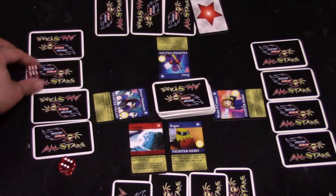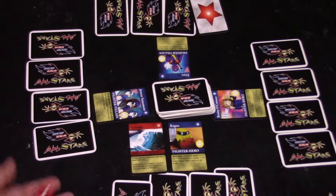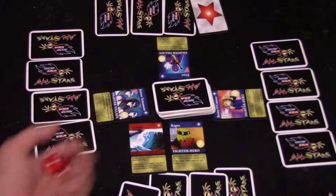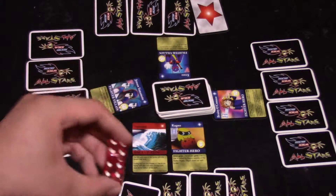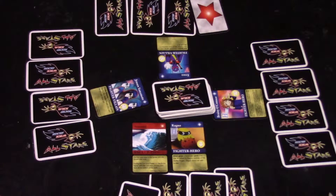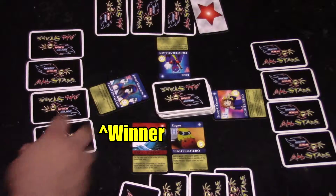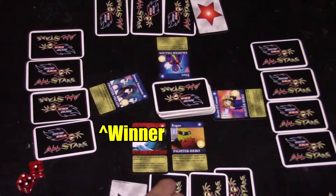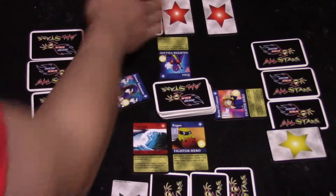Jensen rolls an unblockable 12, Erasa rolls an 8, Brainy rolls a block but Jensen rolled unblockable so it still counts as a regular 8, and Ragnar rolls a 5. Jensen wins this turn and everyone takes damage since they lost to Jensen's 12, and everyone draws from the backup deck.